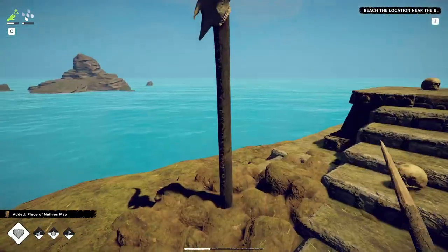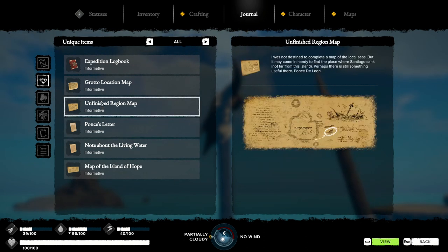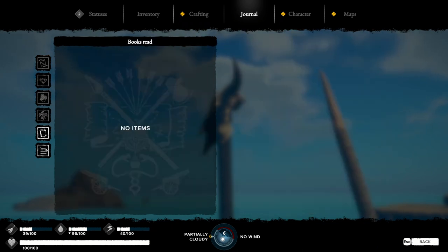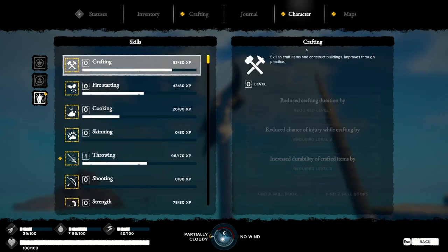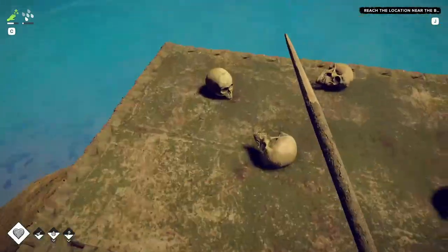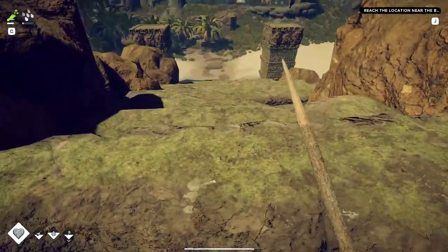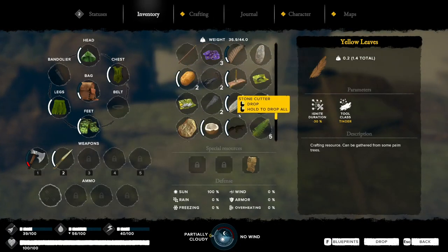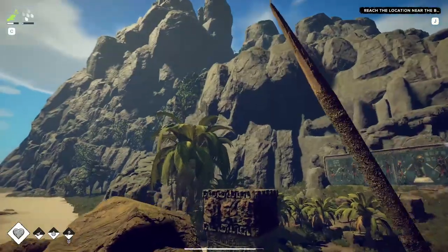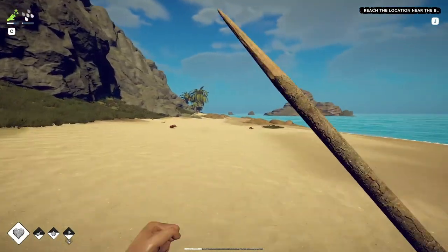Spooky. Piece of native's map — oh, I collected it. Let's take a look. With the mapping charcoal — did I make it? Maybe I didn't make it. The mapping charcoal will let you go to high ground, usually a tree, and you build this little ladder, and then it will map out all the resources near you — like the big branches or long sticks, where you'll be able to find things like that, which is really helpful.